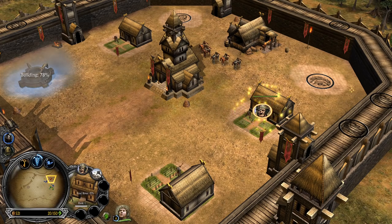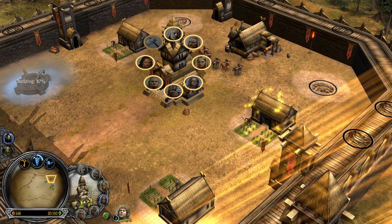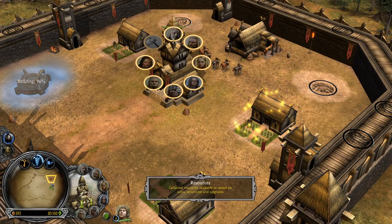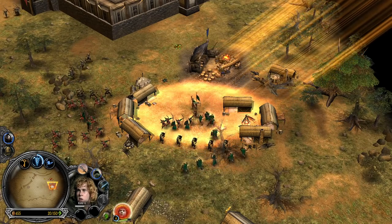Gondor has 9, and Mordor and Isengard they have 8 each. We have a couple of options: the first one is to wait for some money so we can get some heroes on the field and get them some experience. Then the Eye of Sauron appeared — these guys are smurfing on me.